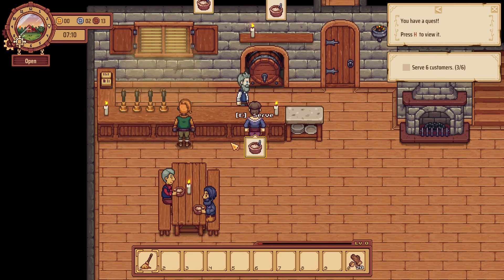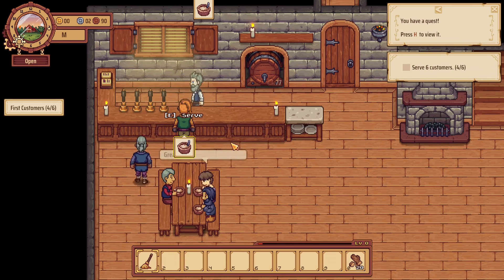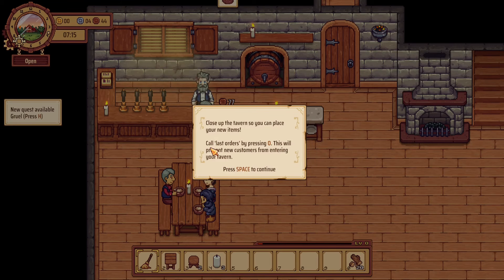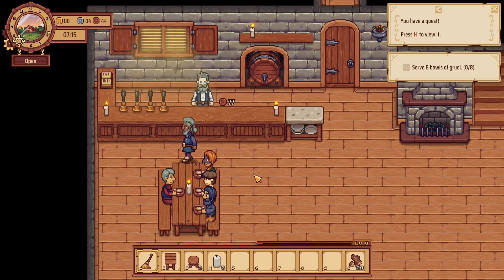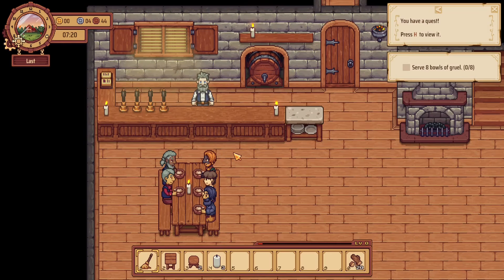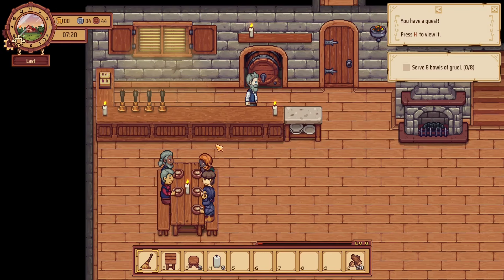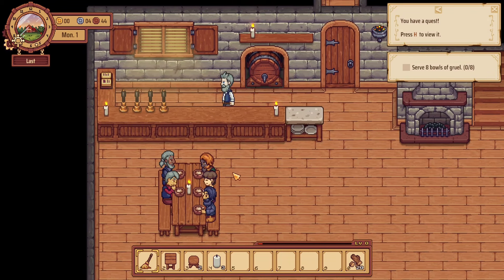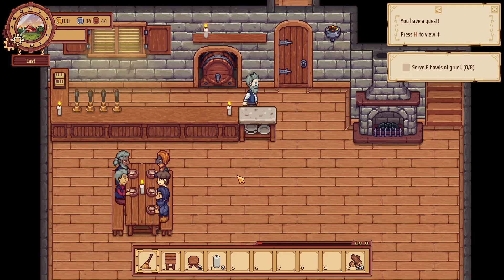We've levelled up — we've done that one and we've got a reward. Close up the tavern so you can place the new items. Call last orders by pressing here — this will prevent new customers from entering the tavern. Pressing it once again will force close, but you will lose reputation. Instead, wait for your customers to leave. I could just boot them out, but obviously we don't want to do that. We want to let them finish their meals.